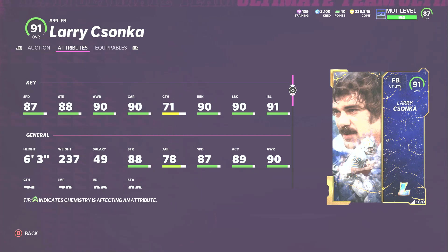At fullback I have Larry Zonka, and this is really a blowout — there are no other fullbacks that can test him. He has 87 speed, 88 strength, 90 awareness, 90 carrying, good catching for a fullback, and a great balance between run blocking and trucking. You could play him at halfback if you want. He's just better than every other fullback in the game.